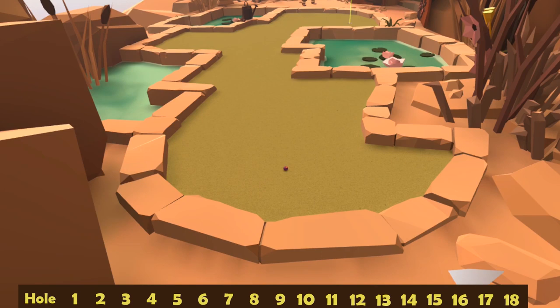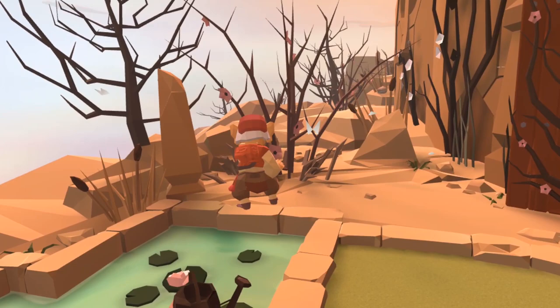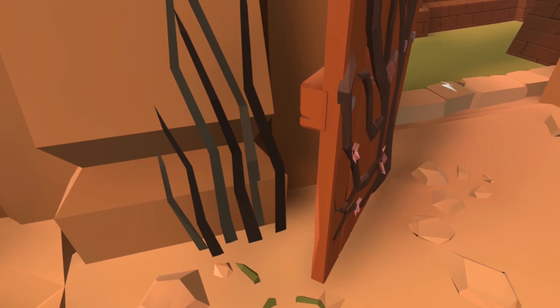Next up on hole number two, we want to make our way over towards where Hoggle is spraying the fairies. We can see this wide open door — go just beyond Hoggle and behind the far door is our second ball.